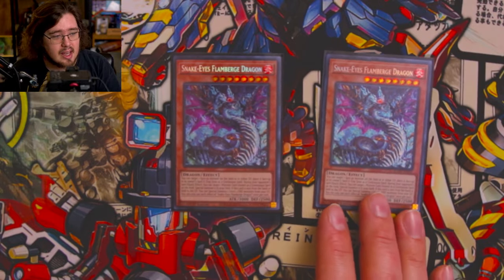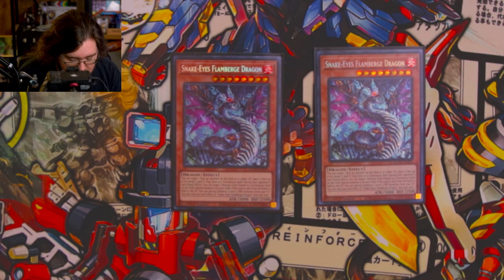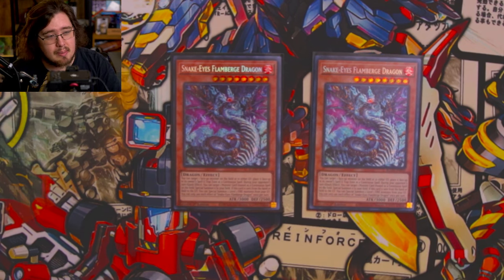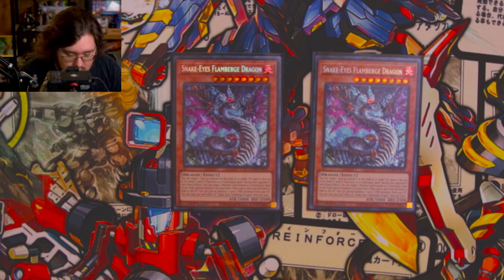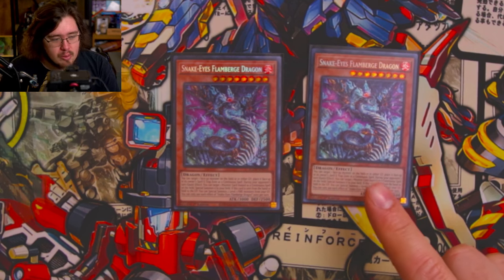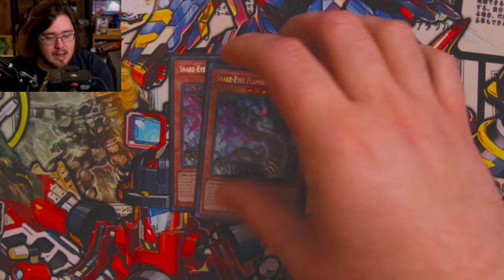Next up, two Snake Eyes Flamberge Dragon — this guy is a hell of a boss monster. You can target a face-up monster on the field or in either graveyard and put it in its owner's spell and trap zone as a continuous spell. Then during your opponent's turn as a quick effect, you can target a monster, treat it as a continuous spell, and summon it to your field. So if you put your opponent's monster in the spell trap zone, you get to summon it to your field during their turn — just an insane card. Keep in mind that Flamberge Dragon's reborn effect does not target the two level ones, but it has to summon back two level ones.